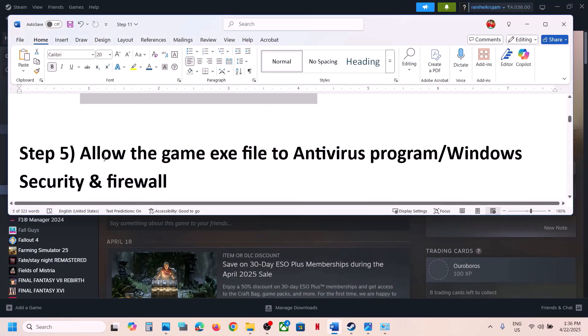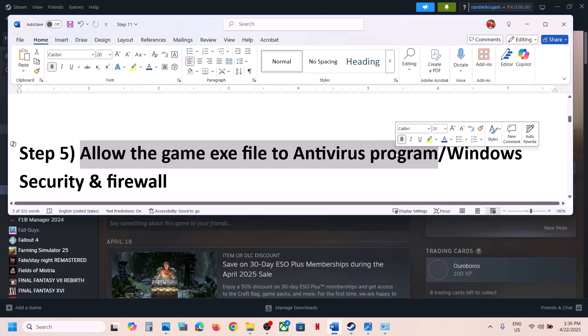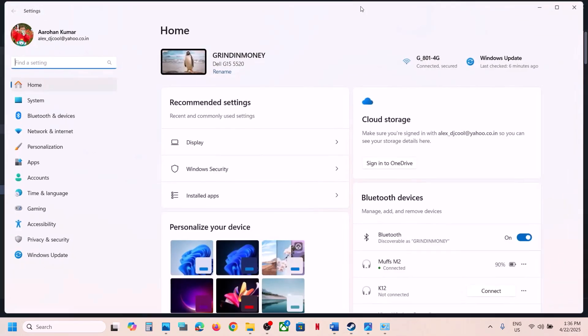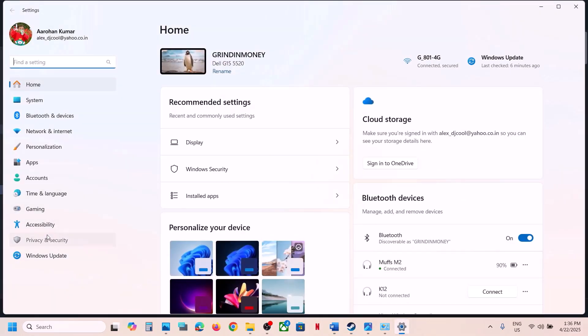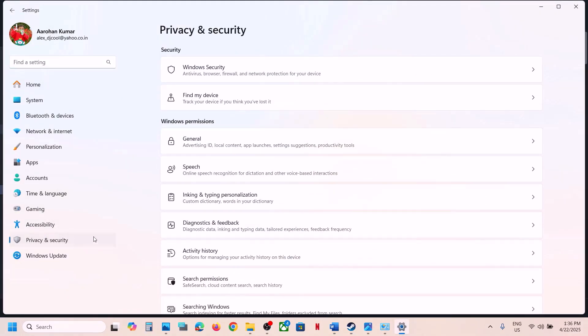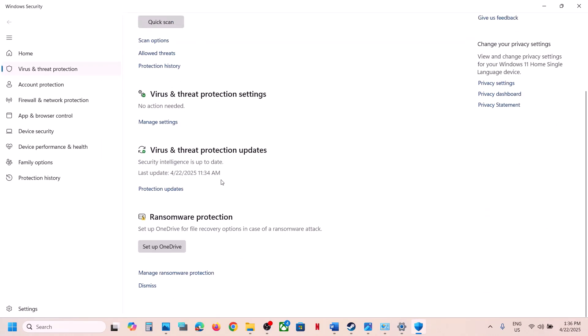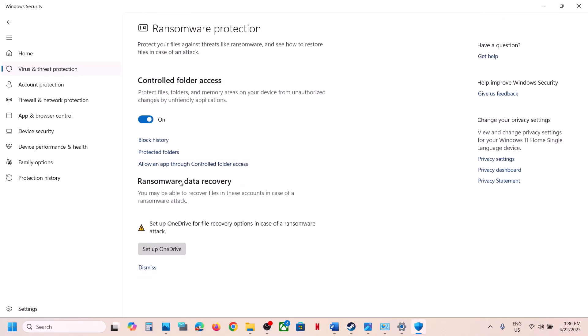If still not working, allow the game EXE file in your antivirus program. If you have any third-party antivirus like Avast, Norton, Bitdefender, McAfee, or any other, allow the game EXE file. If you're using Windows Security, open Windows Settings, go to Privacy and Security (or Update and Security on Windows 10), click on Windows Security, then Virus and Threat Protection, and scroll down to Manage Ransomware Protection.